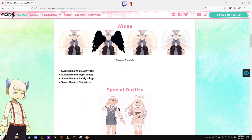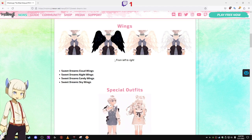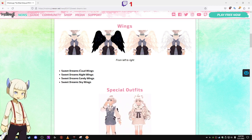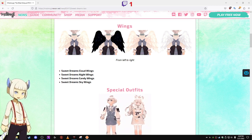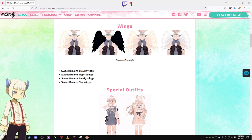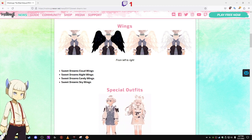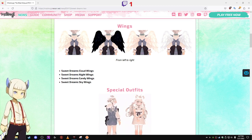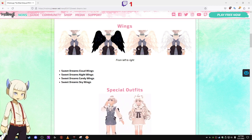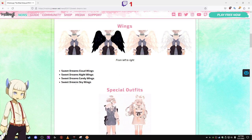Now let's actually look at the actual items. So, the wings. From left to right, we have the Sweet Dreams cloud wings, the Sweet Dreams night wings, the Sweet Dreams candy wings, and the Sweet Dreams sky wings.